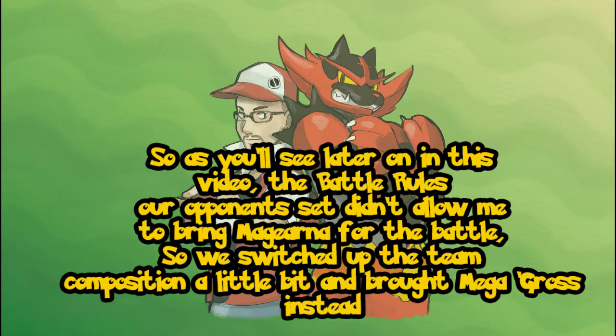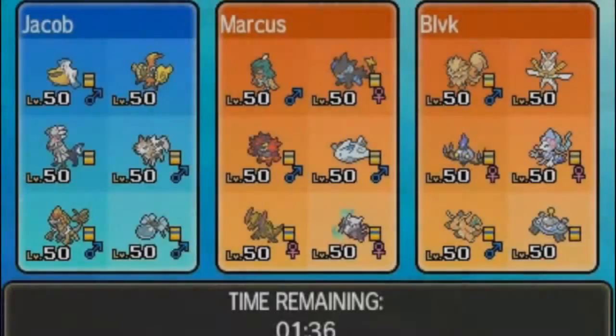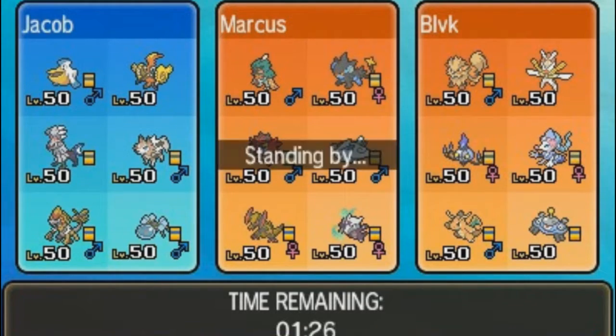Aside from that, I'm bringing a couple of backup options in case we need to switch up depending on what opponents bring. I'm also bringing Metagross and Tapu Lele with Choice Scarf since it could do damage. We're pausing here while we wait for the battle request — and we're back. This took quite a bit due to connection problems, but now we're on the Pokemon selection screen.